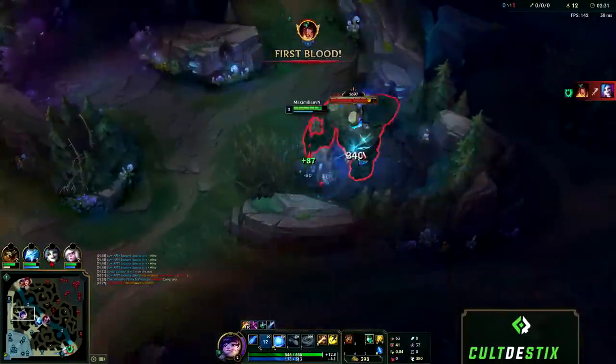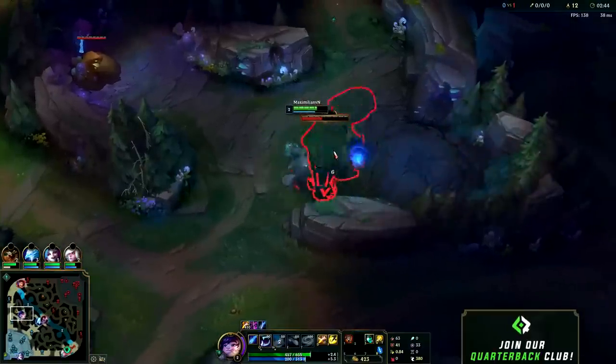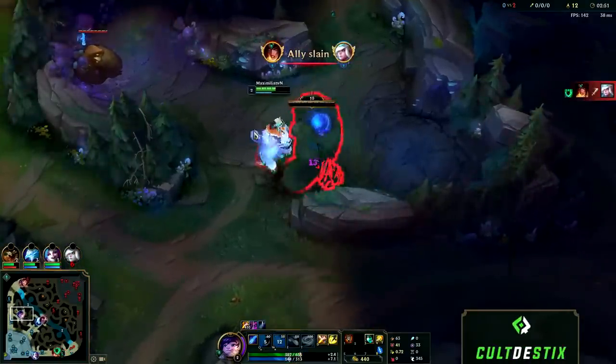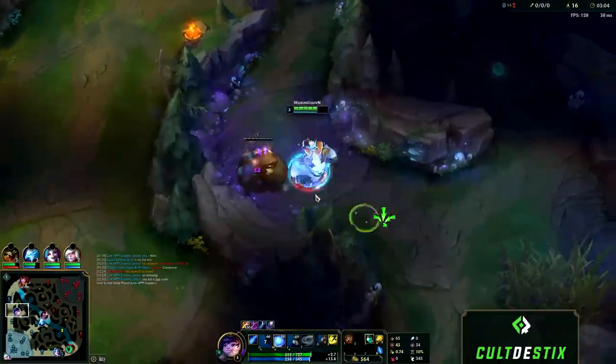After wolf camp you're gonna want to move on to your blue buff and then your gromp. At that point you can move on to the scuttle crab. You can do this on any side with the new jungle changes from patch 9.9 with the later scuttle spawn. You want to do five out of your six jungle camps and then the scuttle crabs will be spawning in at that moment, so you don't have to wait for them.